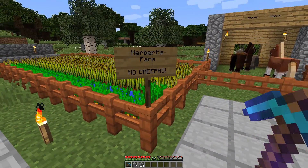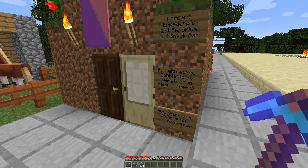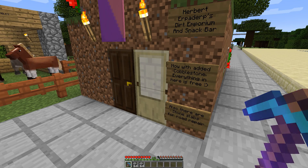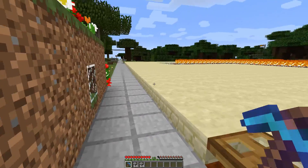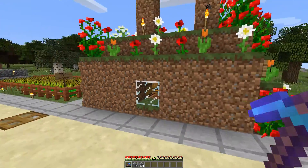This here is my farm, in which no creepers are allowed. This here is the little shack I started with — it is now Herbert Erpaderp's dirt emporium and snack bar. Come on down and get yourself a delicious treat. There's not much in here but dirt and cobble, but it was a safe refuge at night when I was building my house. Around the back I have some acacia trees because I needed the orange wood for my stairs and fences.